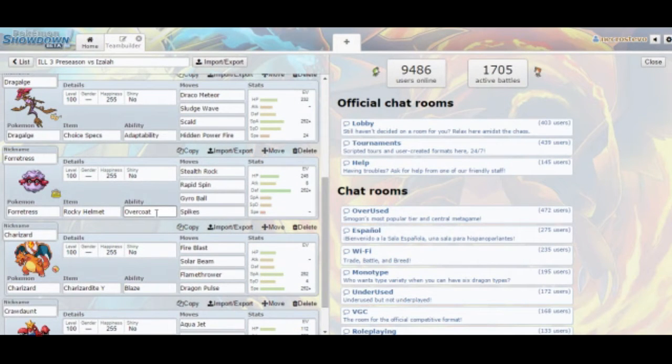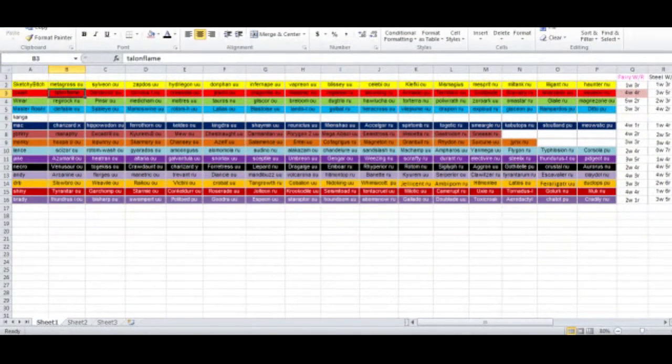I went with Overcoat on Forretress just so I can switch it into Breloom should he decide to bring it. That's the only thing he has that might... Actually, was I looking at Remar's team again? So I don't really need that then — I was looking at the wrong team.